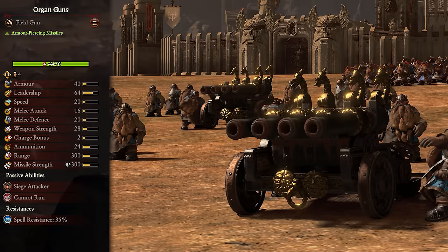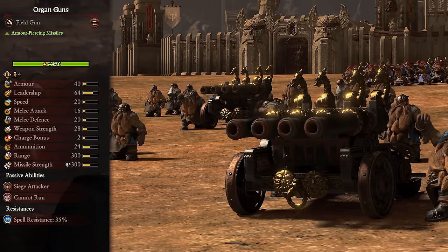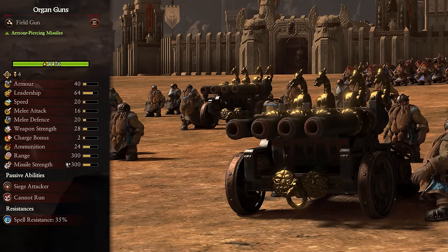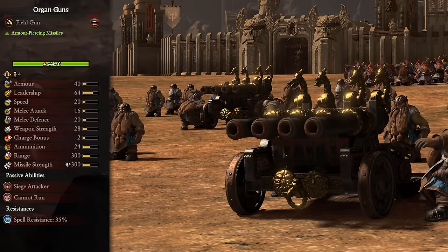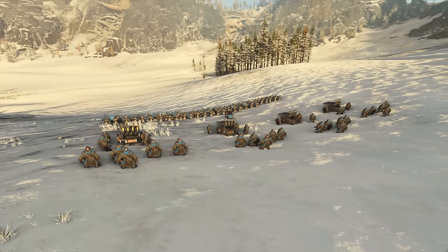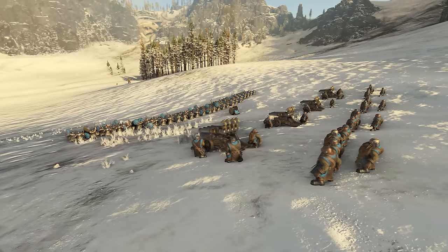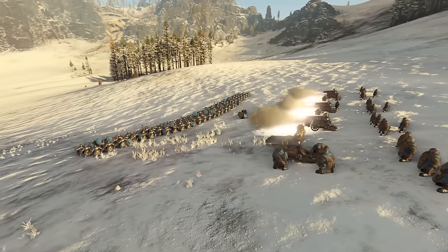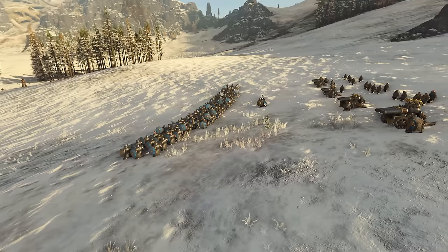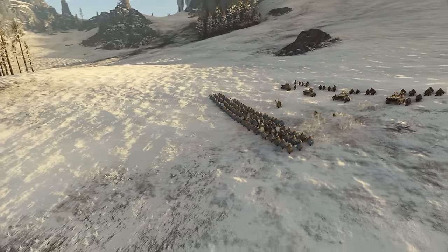Next up we have Organ Guns. These are tier 3 units and have armor-piercing missiles. These guys sacrifice some range from the Cannons for a ton more armor-piercing damage and a huge amount of missiles per volley. You can still use them to take out massive targets, especially with their rapid firepower, but they're also now pretty good at taking out basically anything. Heavily armored infantry will be ripped apart if you get a head-on angle. Monsters of all sizes will feel the pain, and even lords and heroes who are large enough to be hit will be taken out in moments. Walls and gates can also go down fast. Infantry is a good target on the approach, before moving on to large targets once the lines clash. Just keep them firing at something and they'll deal a ton of damage.